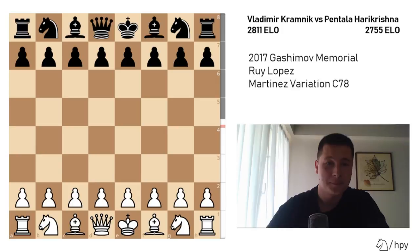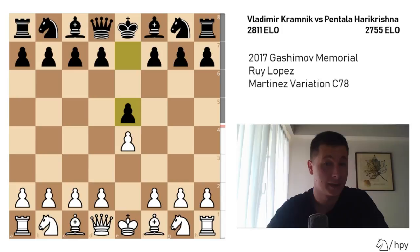In this game, Kramnik had the white pieces. He played e4, we have e5, and they entered the Ruy Lopez: Nf3, Nc6, Bb5.